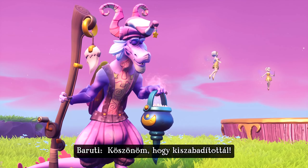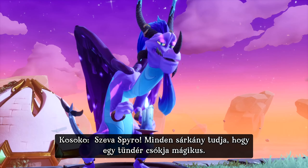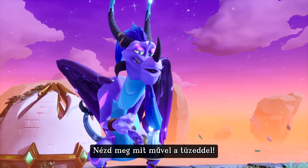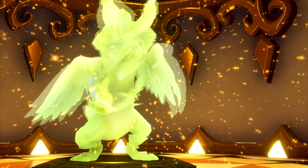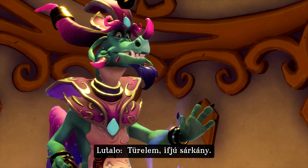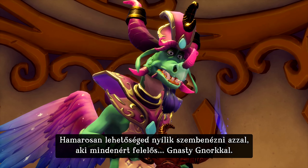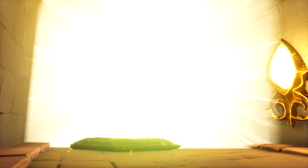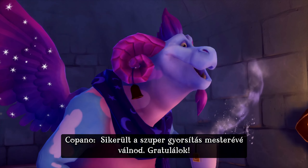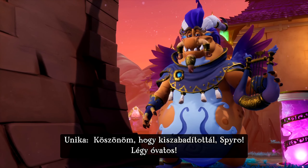Thank you for releasing me. Hey, Spyro. All dragons know there's magic in a fairy's kiss. See what it can do to your power of flame. Hold your horns — here comes Spyro. Patience, little one. You'll soon have the opportunity to battle the one who matters most. Nasty Gnorc. You've become a master of the supercharge. Great work. Thank you for releasing me, Spyro. Take care.